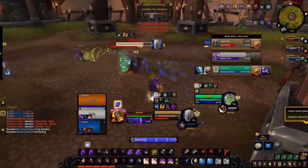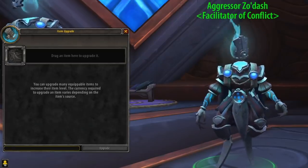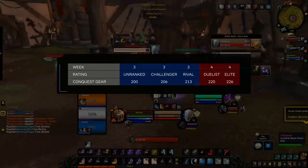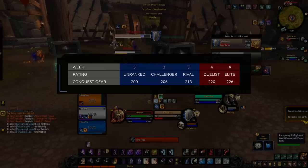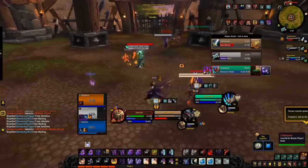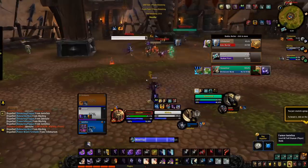Unrated conquest gear begins at 200 item level, and in order to upgrade this gear you need to reach certain rating thresholds: Challenger, Rival, Duelist, Elite, etc. To upgrade your conquest gear it once again costs honor, so you really can't have enough honor this expansion. With speculation from previous seasons, we can assume the conquest gear's item level will look something like this — you'll be able to instantly upgrade to item level 213 in the same week arena is released if you reach the rating requirement. Then a week after, once Mythic Castle Nathria is released, you can upgrade your conquest pieces to that of a mythic raid drop if you reach the rating requirement. Purchase new conquest pieces every week, upgrade them as your rating goes up, and you don't ever have to enter PvE if you don't want to. We'll pin a comment below with updated conquest gear item levels if this ends up being wrong.